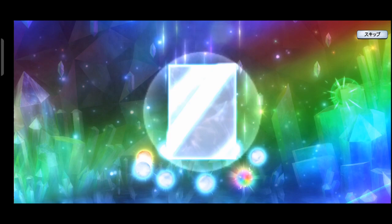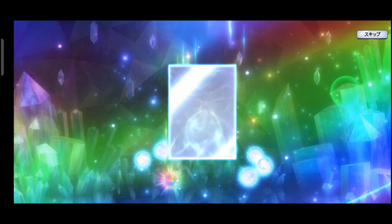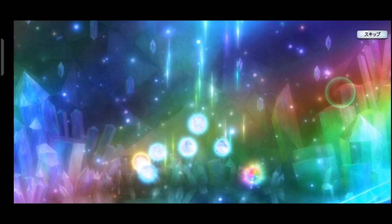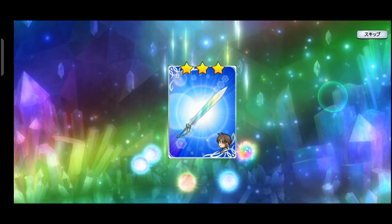Warna pelangi! Sepertinya kita dapat bintang 5 teman-teman, dan juga dapat ulti-nya. Kita dapat tongkat — ini pedangnya, sore dari karakter Tales of history ya teman-teman. Sore lagi! Ini kita belum dapat karakternya ya, kecuali nanti ada bintang 5-nya. Masih bintang 3. Kalau bintang 5-nya, walaupun itu skill kita, tetap dapat karakternya tanpa harus mainkan story.